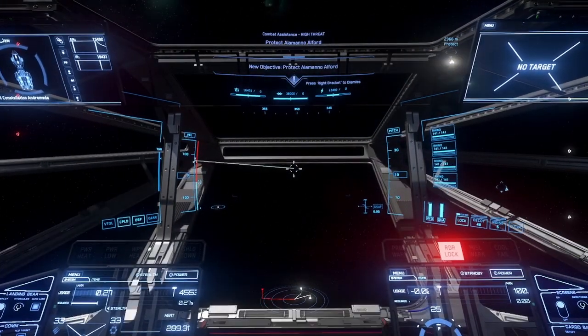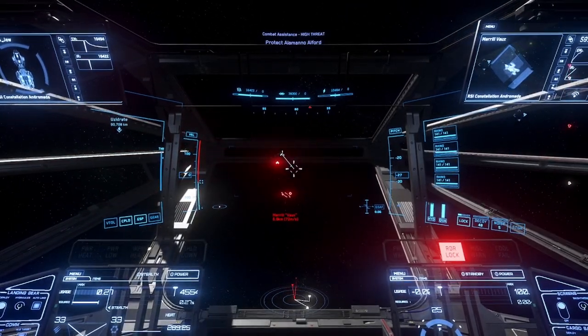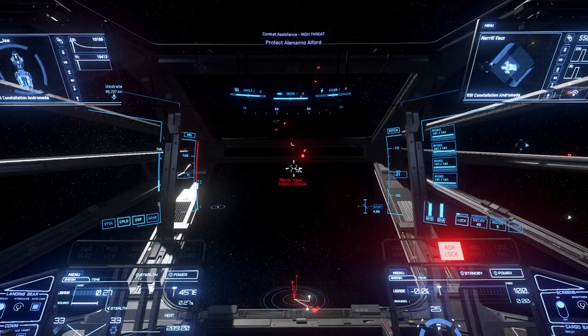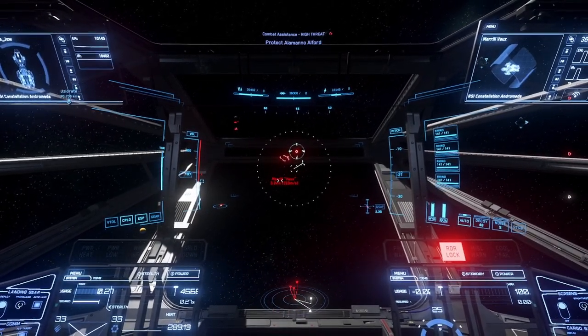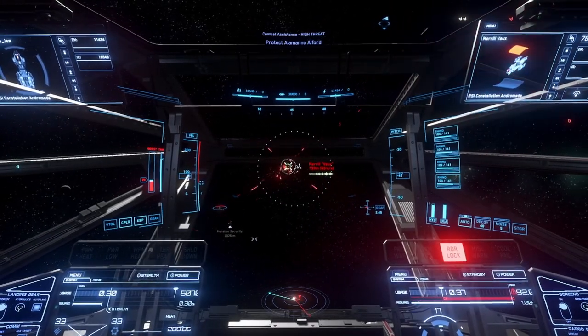What do we got? I need help moving up these bastards. There's an Andromeda, a Reclaimer, and an Andromeda. Alright, so we'll start with one of the Connies, just get it out of the way. Ersten security is here helping out — or they're going to scan me, one of the two. I've had them scan me in the middle of this before.